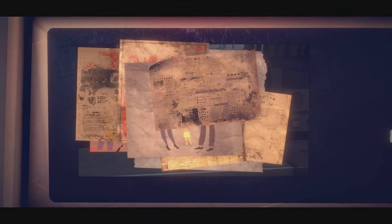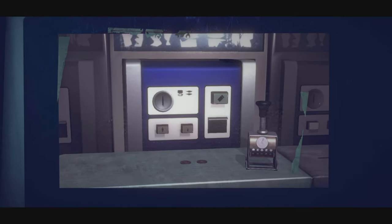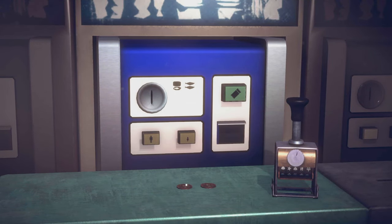In the subway, click on every piece of paper and rip them off the window using thumbstick down. This one as well. Grab the coins and move them outside your field of view, somewhere on the left, and the Hoping the Turnstile achievement will pop.